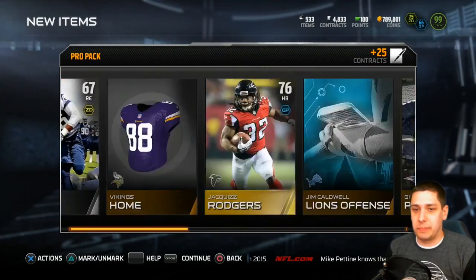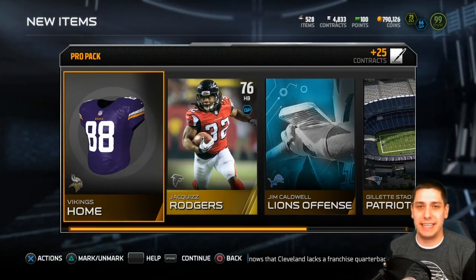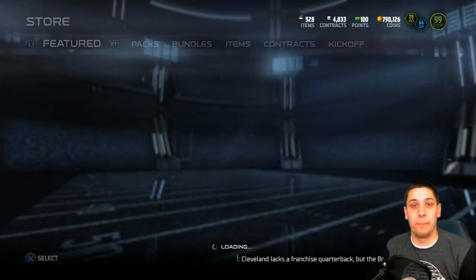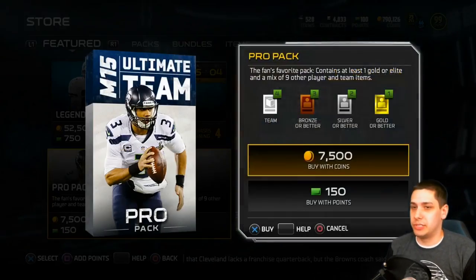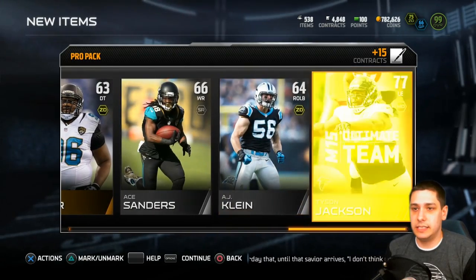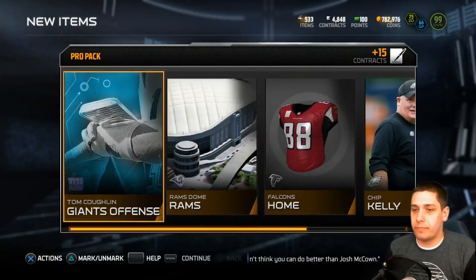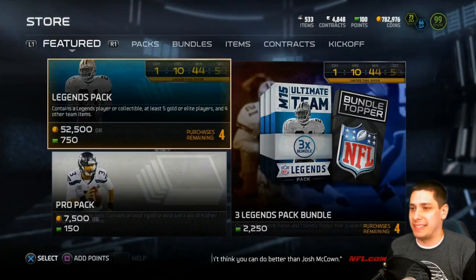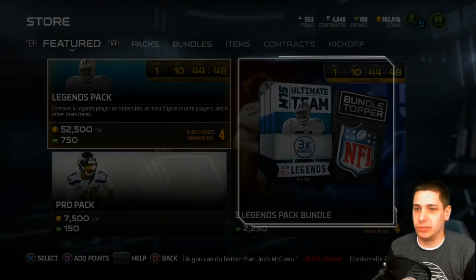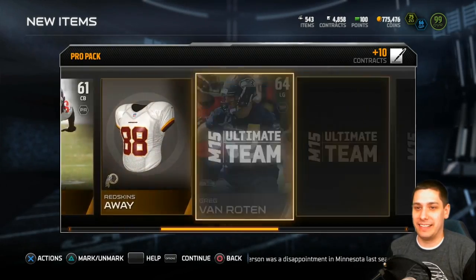Nothing really in this pack unfortunately — Jaquiz Rogers is the only good card, the rest is junk. Usually I only keep the silvers that are above 71 overall because those are the only real rare ones. Next pack we get Tyson Jackson, so nothing real special out of this one either. Just not really expecting anything great out of these packs today, but we'll see. Definitely not gonna open up a legend pack. Let's see if we can get anything out of this one.